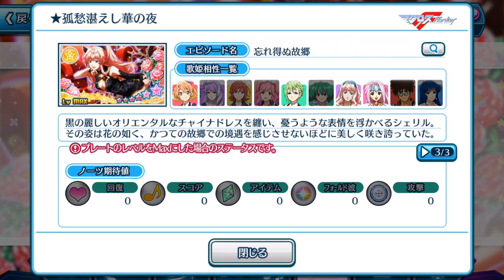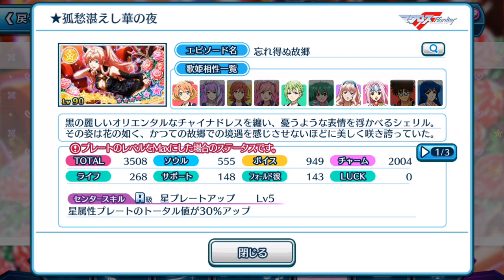Surprisingly enough, Milaine and Reyna are within the group including Freya. Freya is more of a Ranka-type Diva rather than Sheryl Nome, so this is a pretty strange lineup of Divas that you can use on this episode plate. So 3508, like what the banner promoted — pretty high total score.